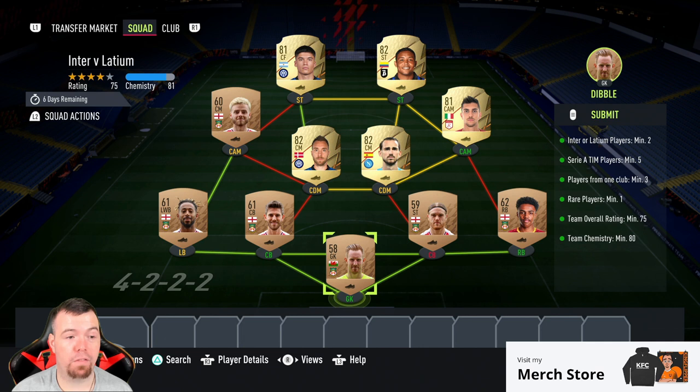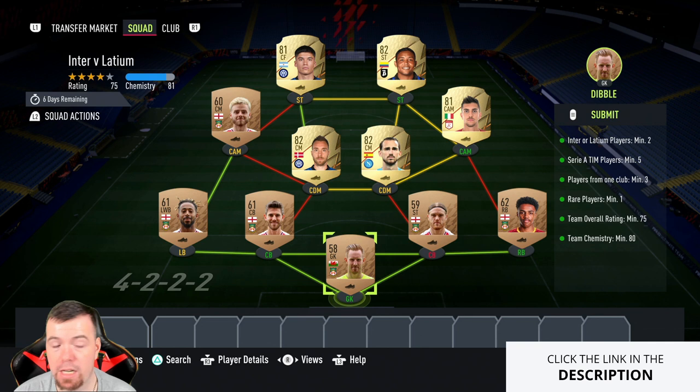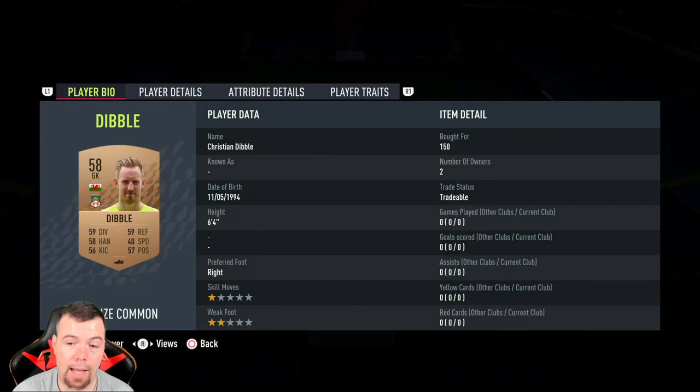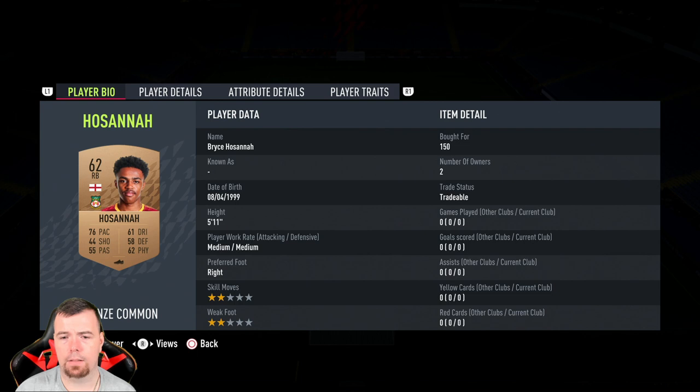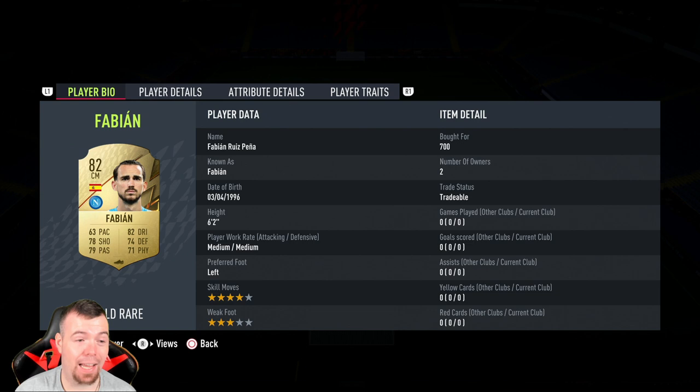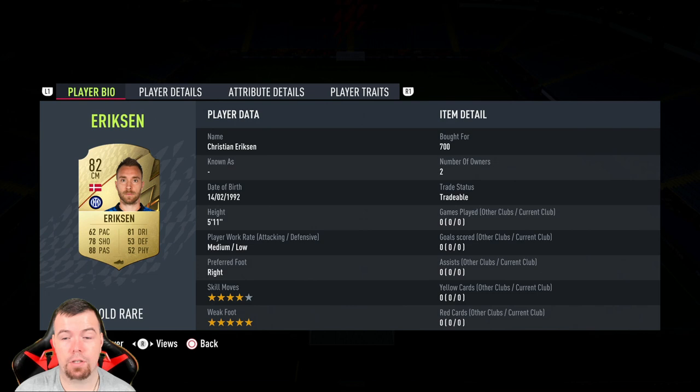I went Rexham because they're all 150 coins and easy to get. If not, German League Three, League Two, English League Four or Three — any lower-league team works; you only need three from the same club. Players include: Hosanna 150, Puntiselli 150, Brisley 150, Wrexford 150. Spanish league player and Italian league players: Fabian 700, Eriksson 700, Pellegrini 700, Mirror 700, and Correa 700. You could probably pick these up for 650.